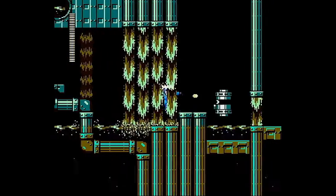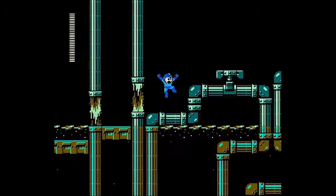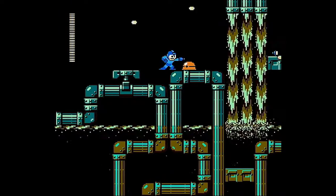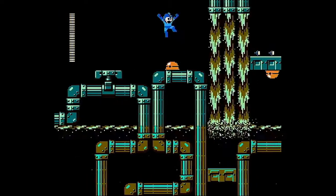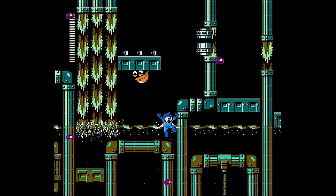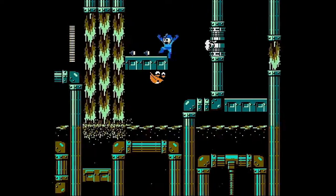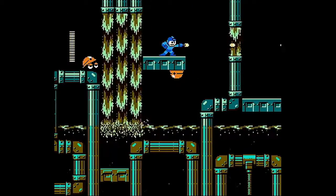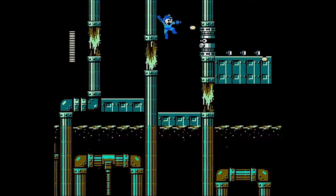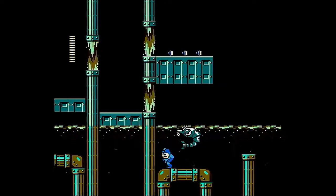This level is ugly as sin. I thought since the boss was a nice shade of blue that the level would also be blue, like an underwater level of sorts, but no — just a bunch of nasty brown sewer stuff. This is the most visually unappealing level in the game, more so than that baseball-themed level we saw in episode one. These enemies are just begging for it — that guy just sits there waiting for you to shoot him.